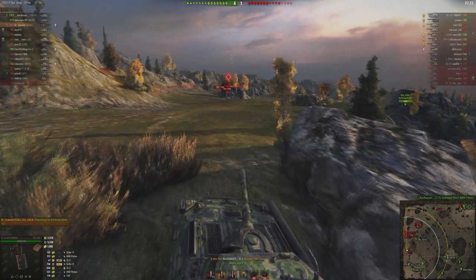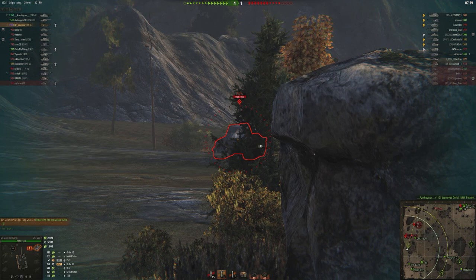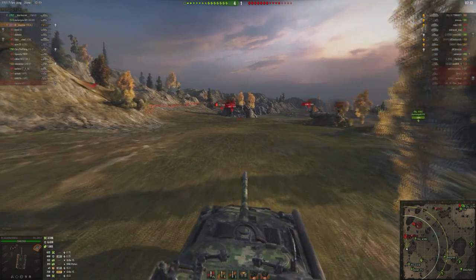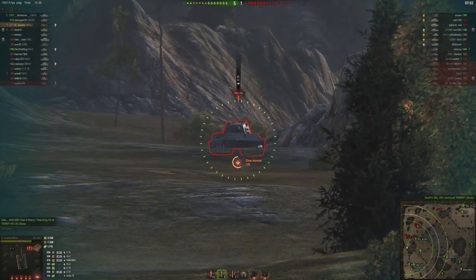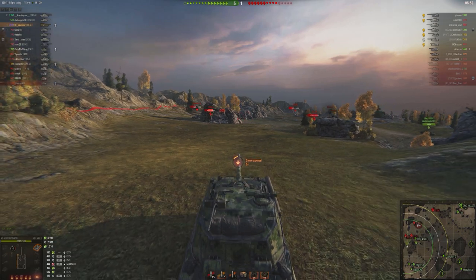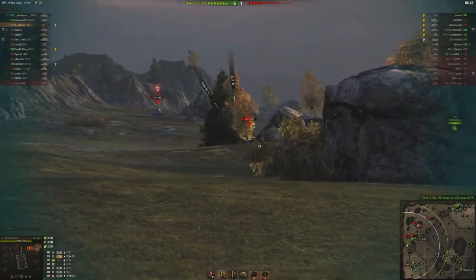Let's start with the loadout. This tank has a 152mm gun that wrecks enemies harder than imperialism exploits workers. You have 650 alpha damage and 293mm of penetration on your AP rounds, which is enough to punch through every enemy tank at close range. For long-range snapshots and Chinese meme tanks, you can load your premium rounds for 360mm of penetration.